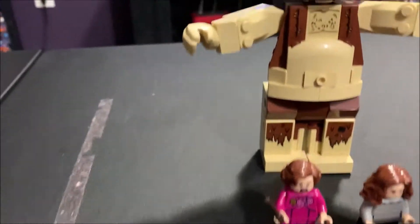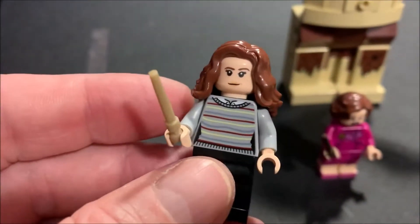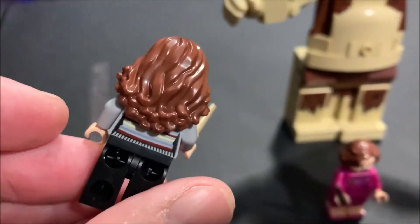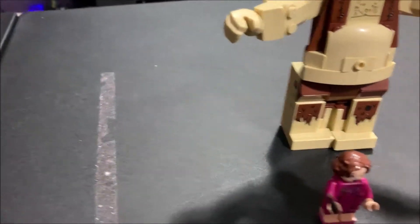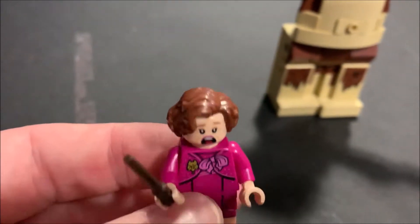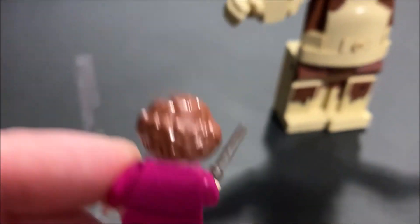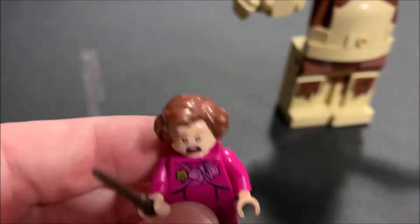We're back with bag three finished. From bag three we got Hermione Granger, her wand, hair, back print on the shirt. We also got Dolores Umbridge — the scared look. She doesn't have her... but looking at it, she's probably the most hated person ever in the Harry Potter world.